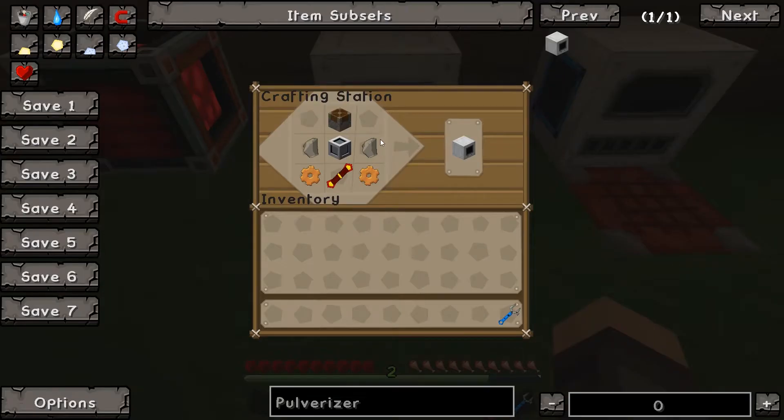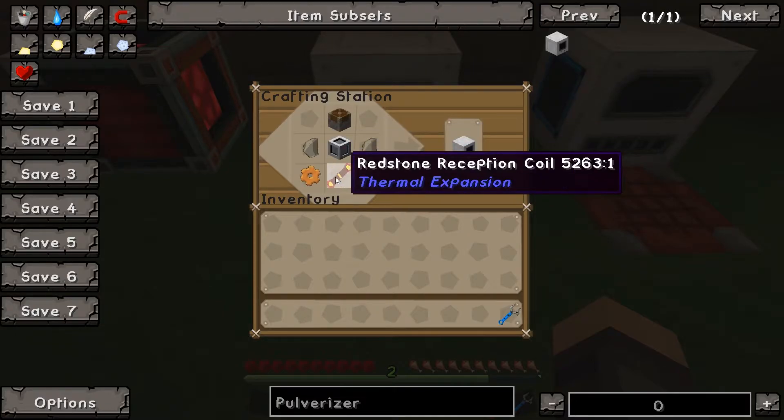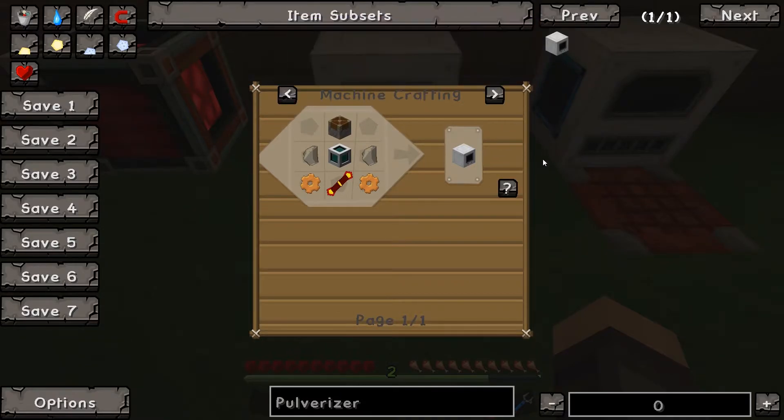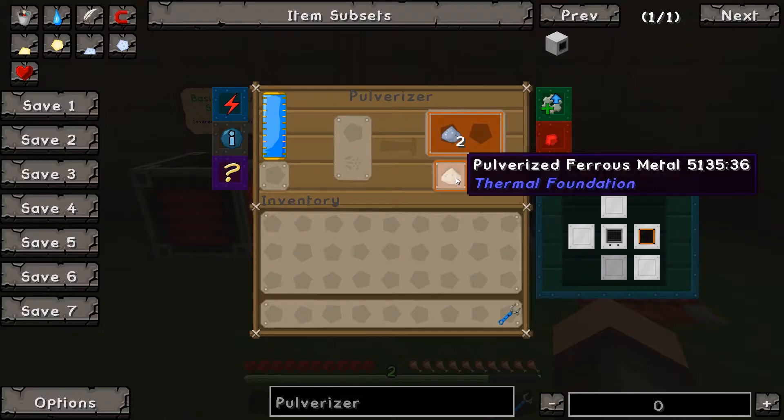It can be crafted like this: a piston, two flint, a machine frame, two copper gears, and a reception coil. If you need more help, use the NEI to look up the recipe by pressing R. The pulverizer will give an output and a secondary output.